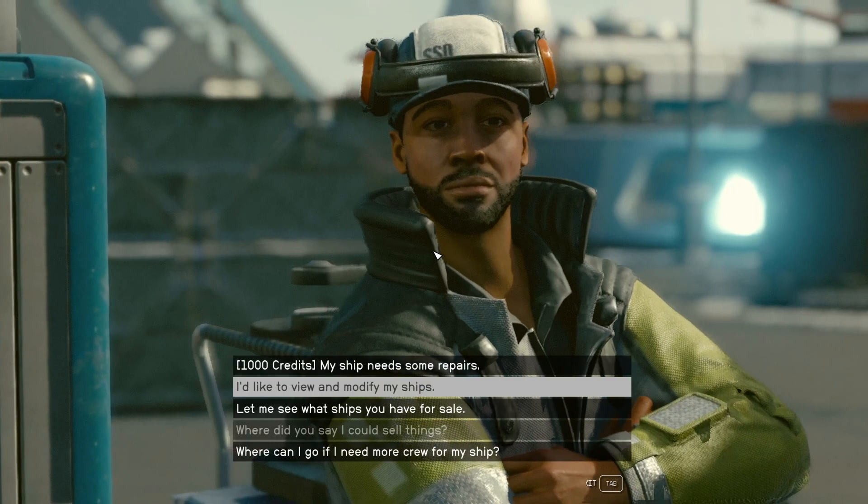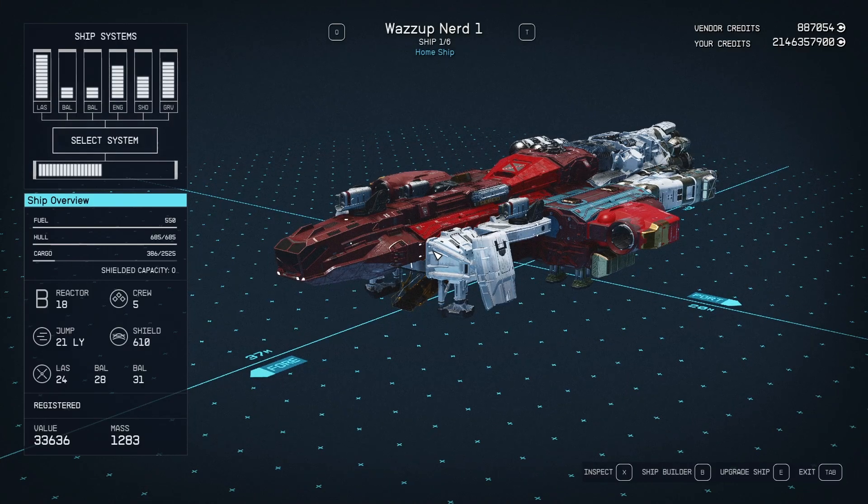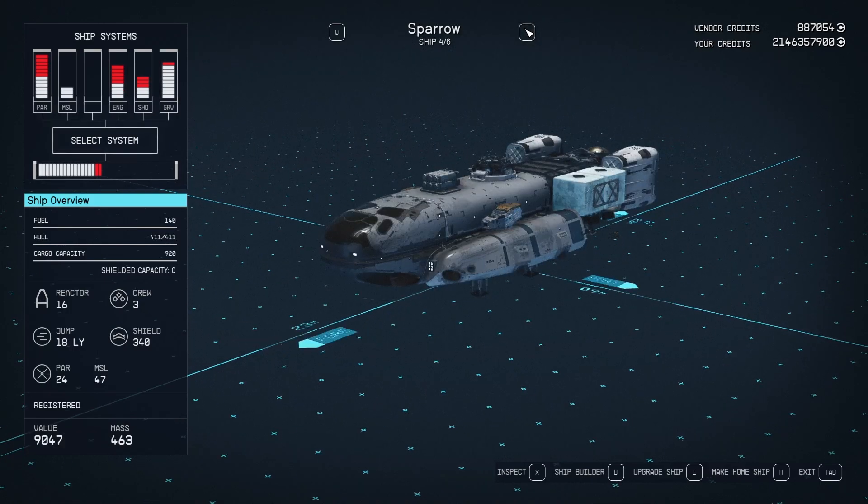In New Atlantis, select the option 'I'd like to view and modify my ships,' then choose the ship you want to modify. For this example, I am choosing the Wasp Nerd 2.